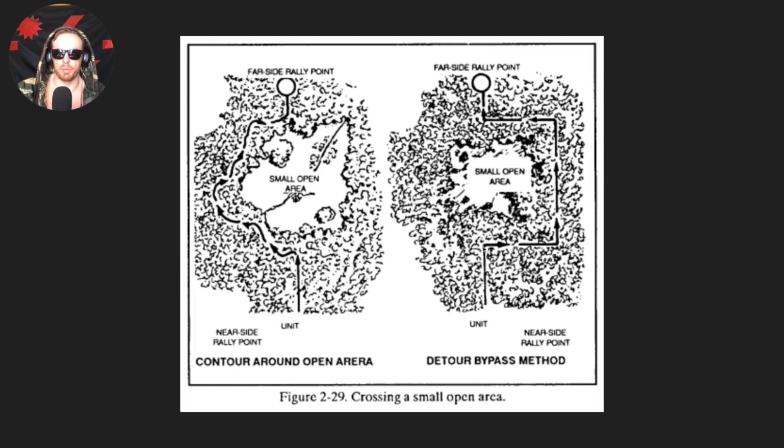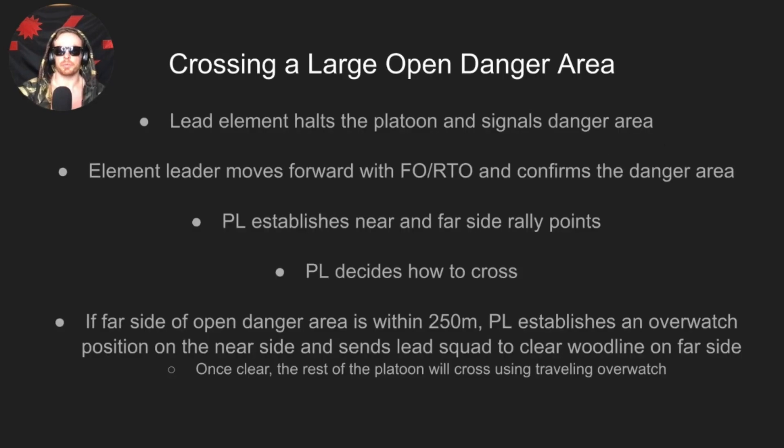Here's a visual representation of both methods. For the detour bypass method, the alternate paceman takes the element 90 degrees right, the original paceman resumes and takes them past the danger area, then the alternate paceman takes them back the exact same pace count — effectively keeping them on the same azimuth. For the contour method, the unit goes left and contours around the edge of the wood line until reaching the far side rally point.